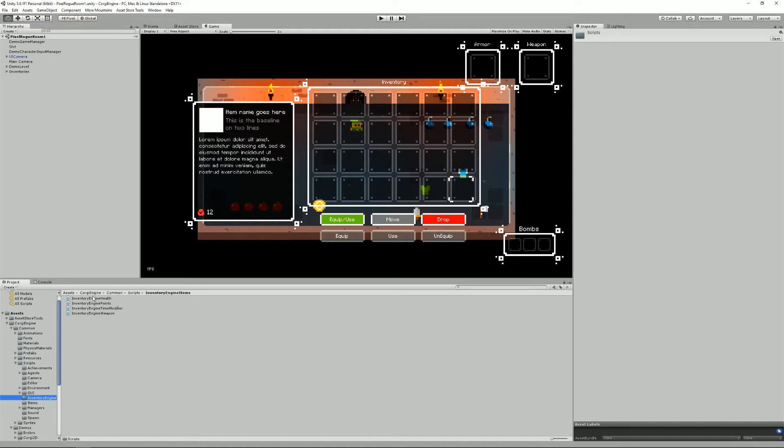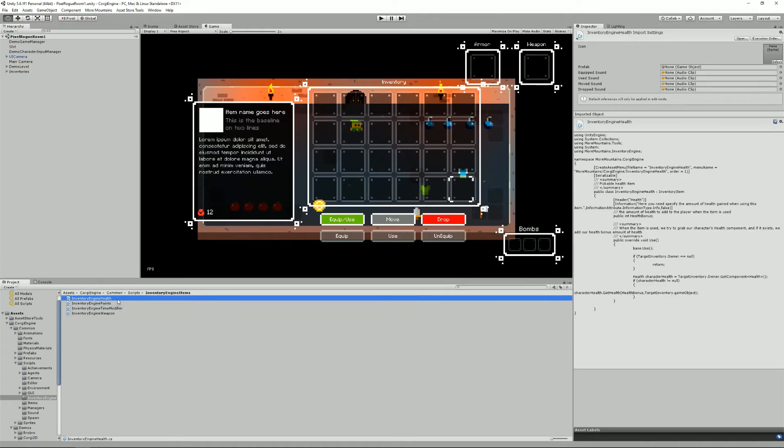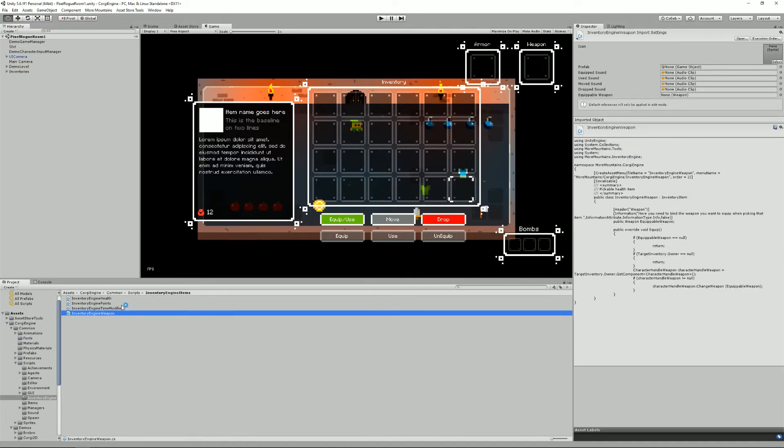There are four different item classes in addition to the base item class, which creates simple collectibles that don't do anything special — like the teddy bear and the chicken. The four classes are: health points, time modifier, weapon, and again the dedicated Inventory Engine tutorial covers how they work in detail, but let's open one to see what it does.